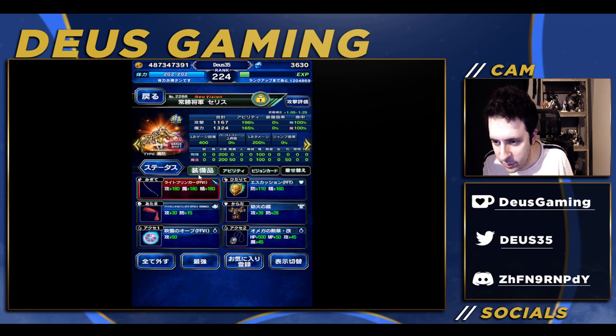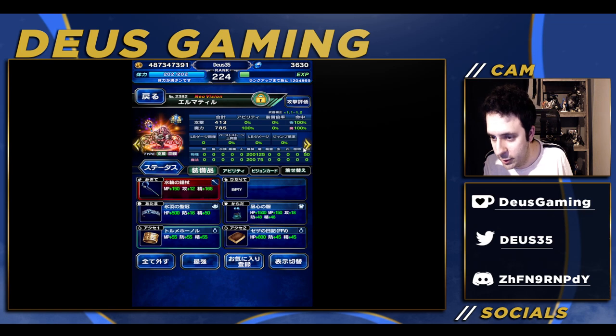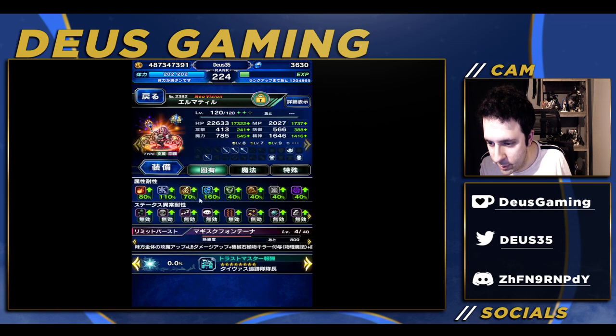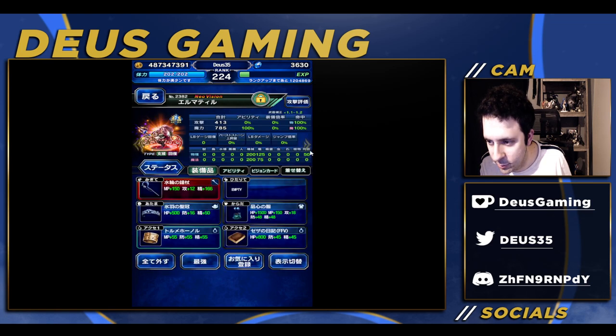She doesn't actually need these at all by the way, but I just have them on there because there's not much else to put on — she doesn't really need the stats. So here's my build: Brave Shift form is not used. I wish I could use it for the buff in Brave Shift form, but no. She's just built for HP.